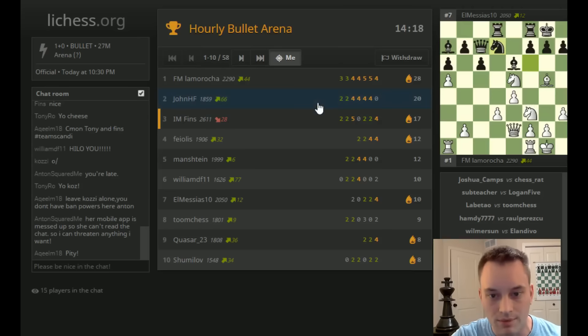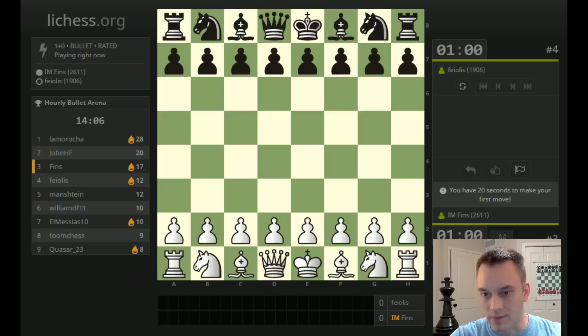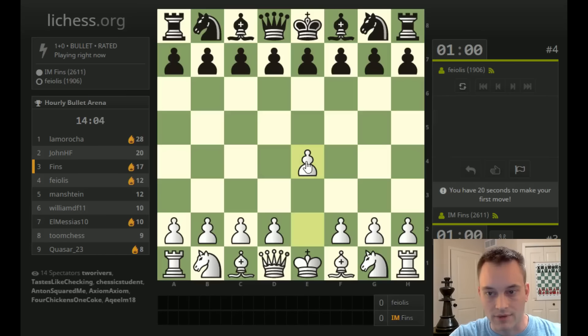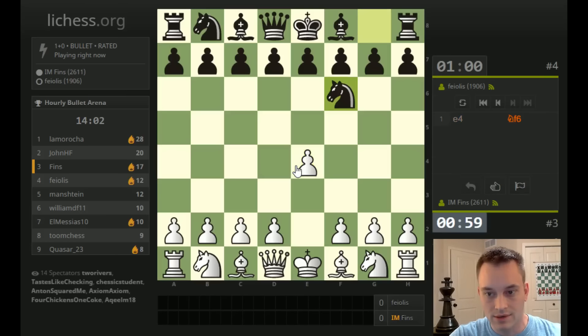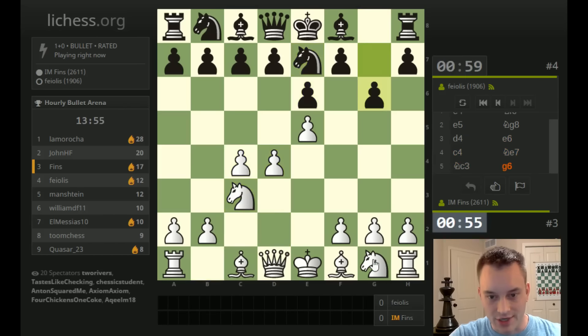John HF took a loss, probably to La Marocca — yes, he did. So this is the guy to beat right now: FM La Marocca. Quick player, and he has not suffered a loss yet this tournament — nothing but wins. Okay, Feolius. Playing in Alekhine's — or knight back to g8. Not sure what you call that variation. I'm going to go h4, h5 and just try to hack against his king.